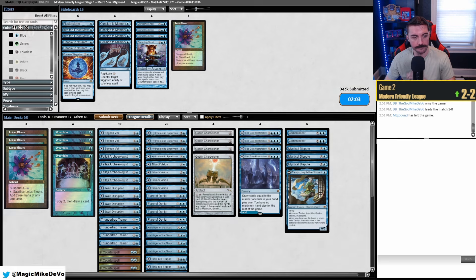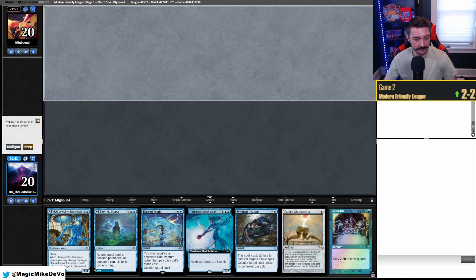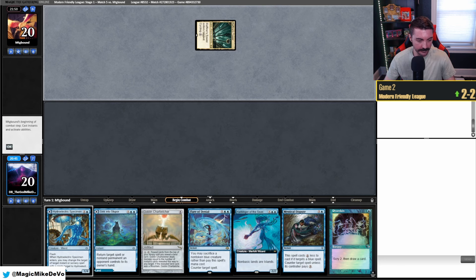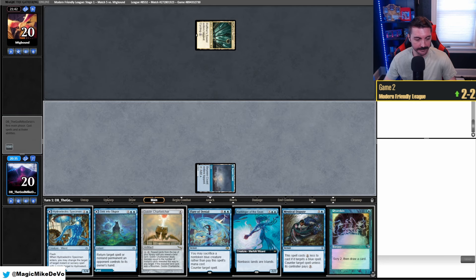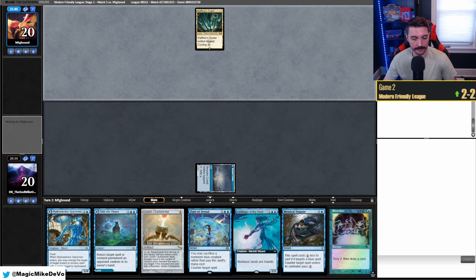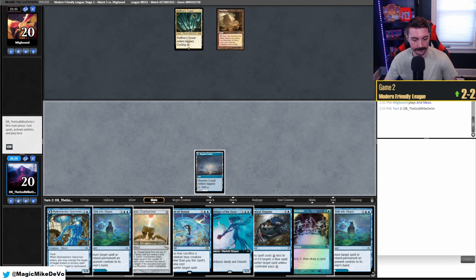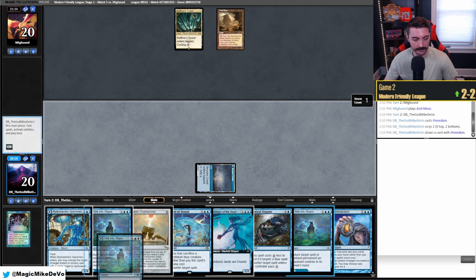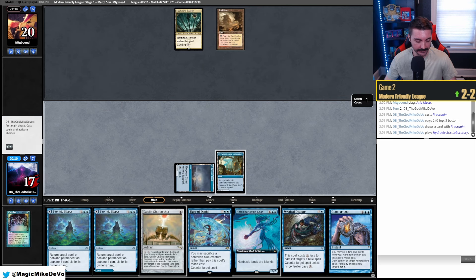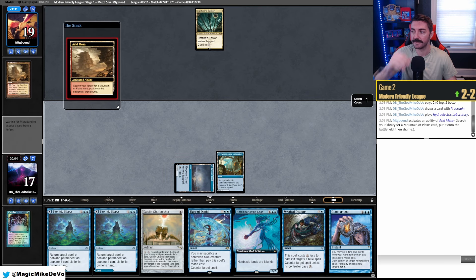This is a pretty solid hand — we have Counterspells, Harbingers, Disputes, Belcher. They go tap land go. If we can land a Harbinger that'd be pretty sick — just cheese them out. Banevale, play that tapped. We have our untapped lands here. Erdmesa. They could fetch basics which is annoying. Let's Preordain — two lands. We have three more lands — these can go to the bottom. Commandeer — oh, I like that. Shock that in and pass. We have Dispute up, Commandeer up — we would love to Commandeer the One Ring. They get Meticulous Archive. We would love for them to tap out for something with really awkward mana for Harbinger, or if they just pass, we'll play Sink into Stupor.